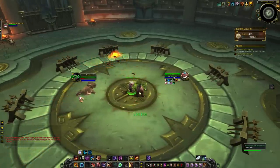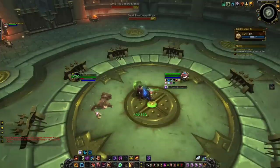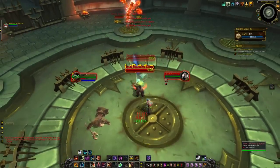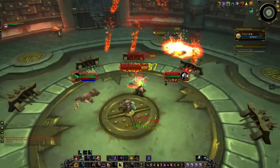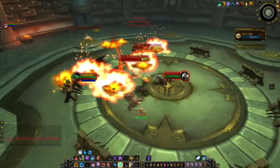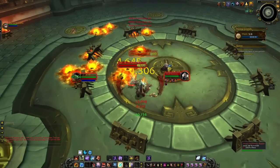As a Guardian, you do have — well, three interrupt-like effects, actually four: Bash, Faerie Silence, Skull Bash, and Typhoon. So don't be afraid to make use of those. I know other tanks have less, but anything that you can do to reposition them also interrupts and so forth.